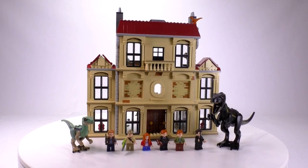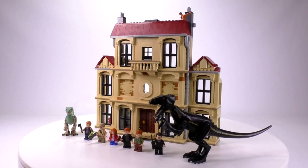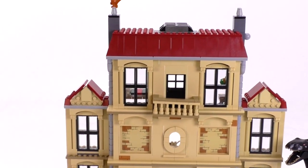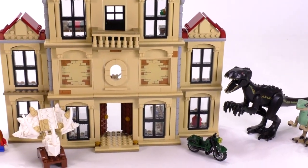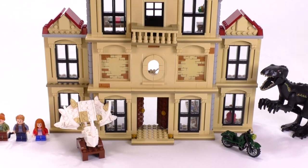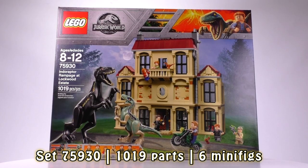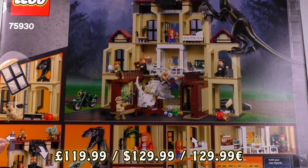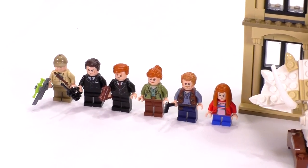The full name of this set is the Indoraptor Rampage at Lockwood Estate, and this is the Lockwood Estate. It has a fun bit of building that makes up the stonework — it almost looks like adobe — and the red roof could be an indication of red tiled roof. The set comes in at 1,019 parts, sells for $129.99 US or euro, and comes with six minifigs.